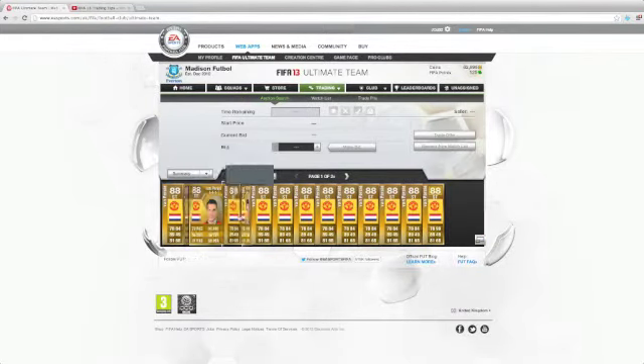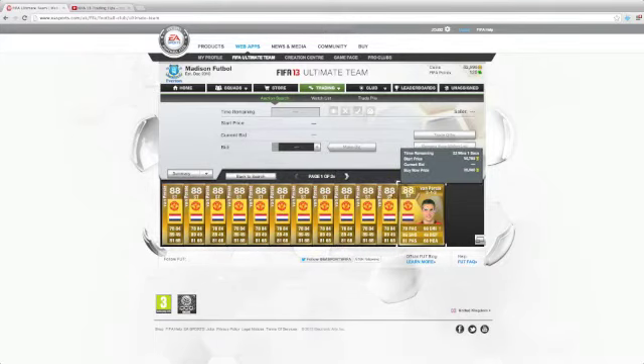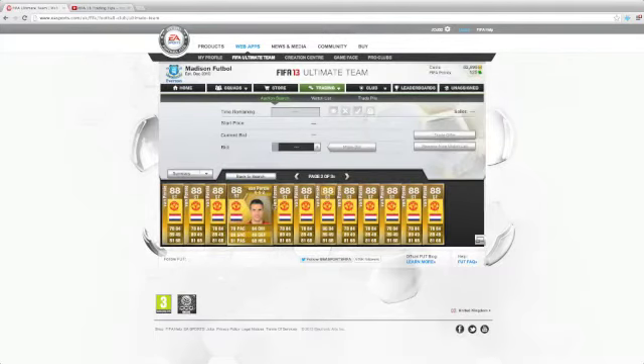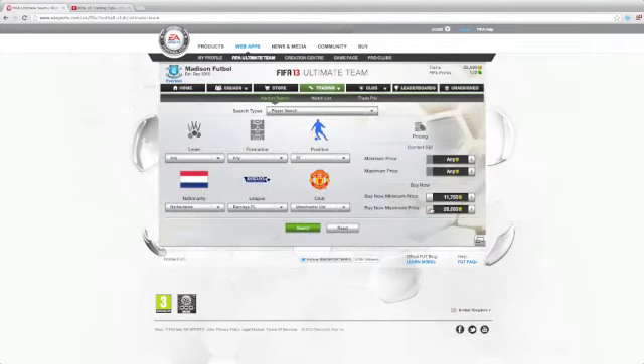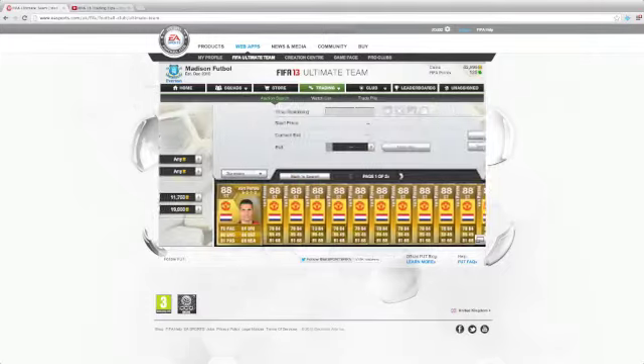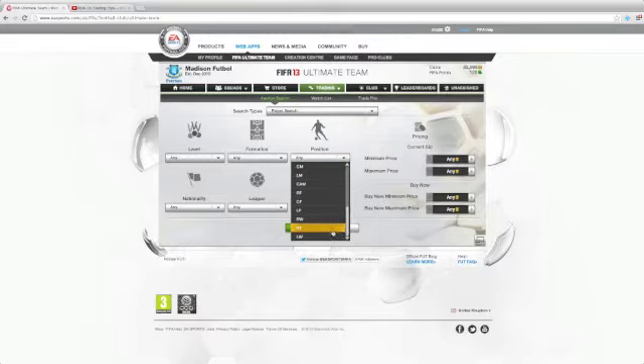So you're going to search — he's from the Netherlands, he's a striker. I search for around what I thought the buy now prices were going to be. Looking through the buy now prices, I see there's some for below $20,000. I search for around $19,000 and there's still cheaper ones — ones for $18,000. So I keep narrowing down my search and I see there's none when I get to $17,500, so I know what the range is.